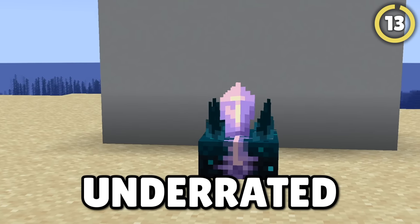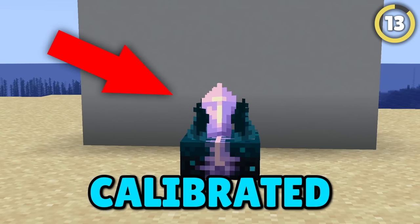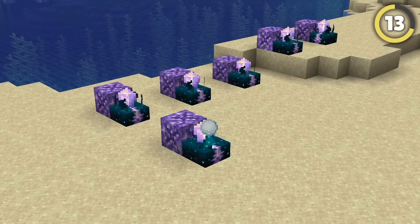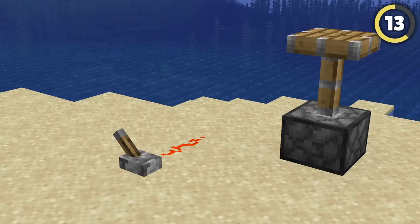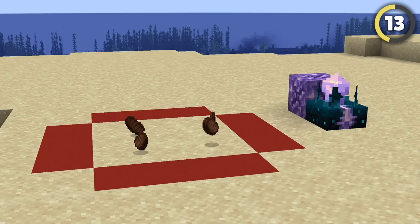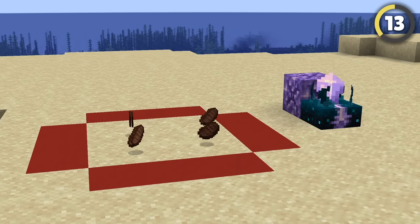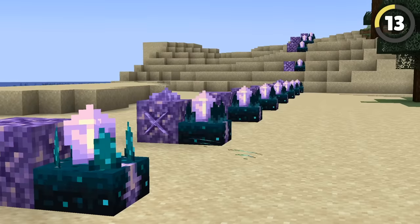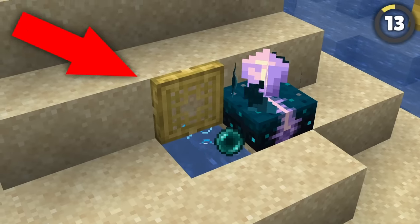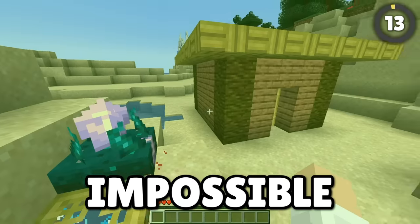The most underrated item in 1.20 is the calibrated skulk sensor. When you place an amethyst block next to it, it'll relay any signal it gets to any other nearby sensors. Using this, you can create essentially infinite wireless redstone that's only activated by certain noises in certain places. So if you eat a piece of food here, the sensors will relay the signal along and teleport you using an enderpearl station machine, making your base literally impossible to find.